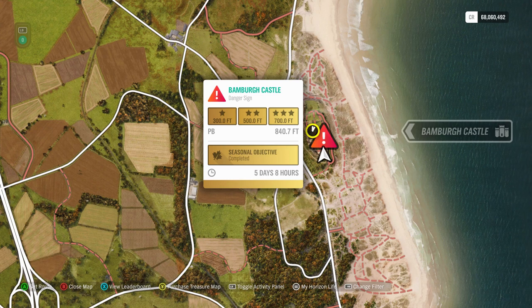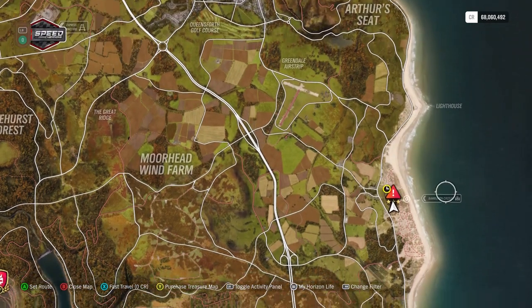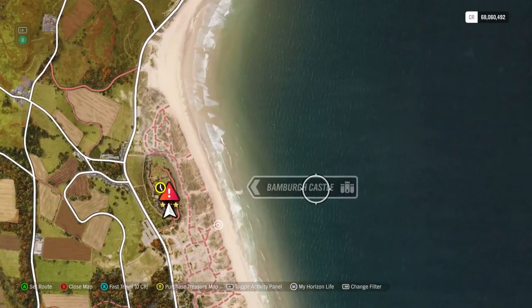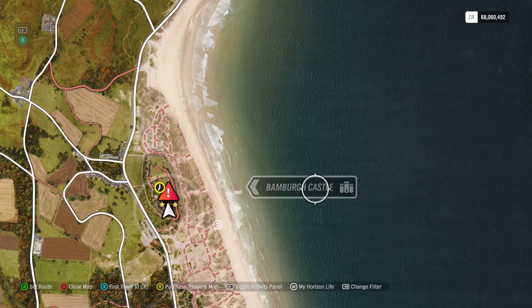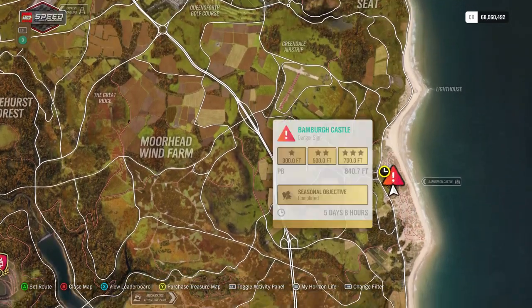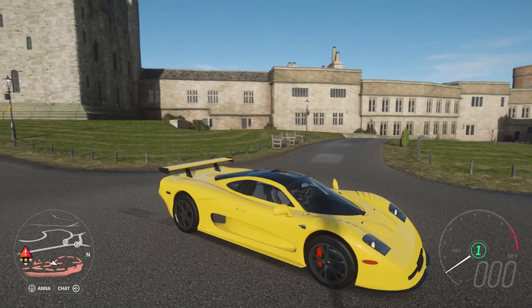Bamber Castle is located approximately here on the map — it's pretty straightforward, there's even a little arrow that points directly to it, so it should not be too difficult to find. I know there's going to be one or two people who still have a little trouble, so I figured I would still show it on the map even though most of you will be able to find it fairly easily.